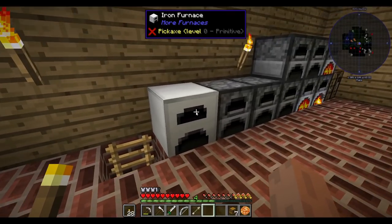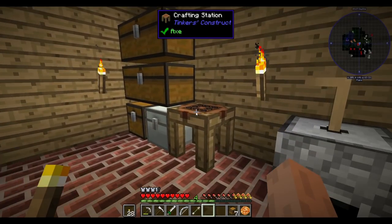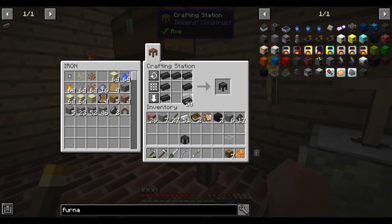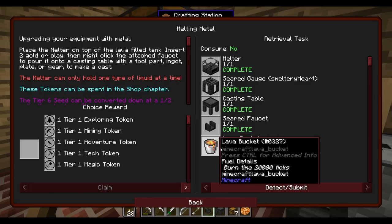Right off the bat we can't quite make a smeltery yet - we have to make the melter first, which is like the one-block smeltery. Let's make all of its components. Probably have to melt the glass. There are also upgraded furnaces in the pack - there are like seven different furnaces. Some get more fuel efficient, some don't. This one looks faster - probably more fuel efficient too. I need a tank, a melter, a cable, another tank, a table, a faucet. I'm gonna need a second tank. And a bucket of lava.